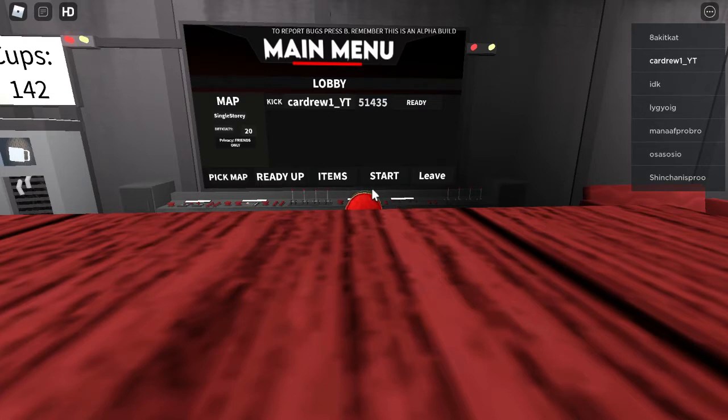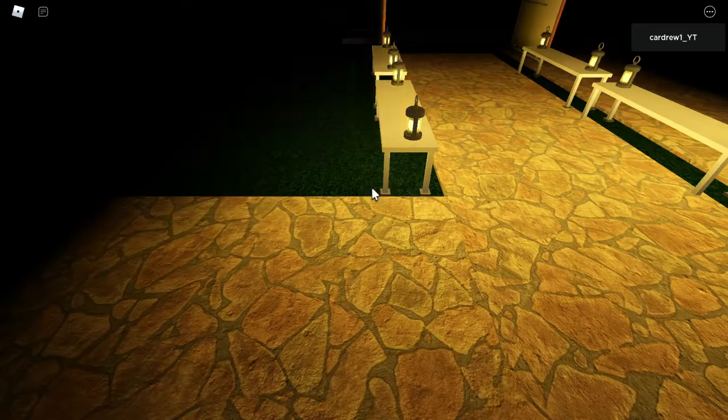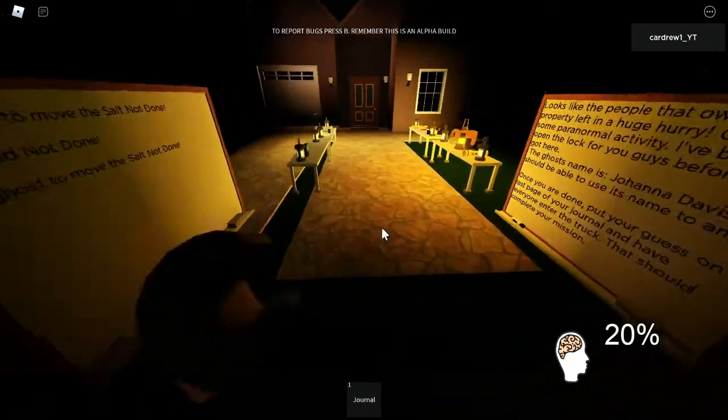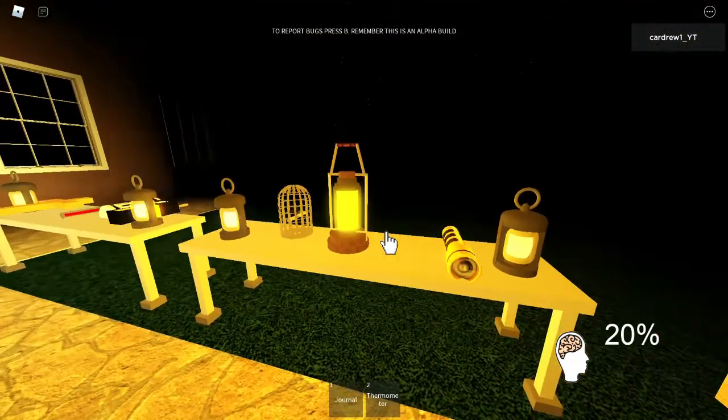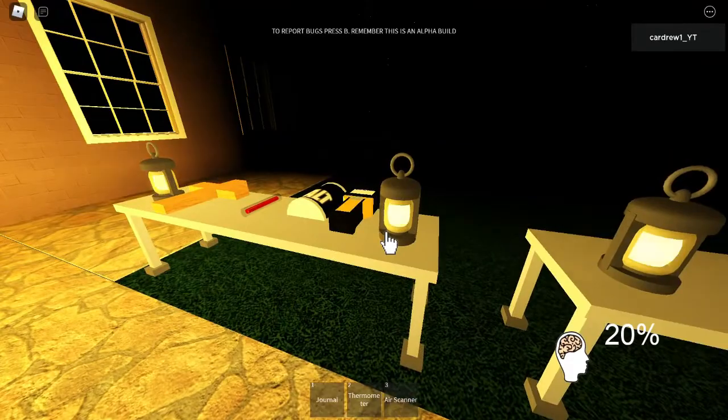It would be good if we got the birdcage to work on this video, just again to show you how it can be done. I did a very quick video once on getting the bird to die on difficulty 20 — obviously we don't really want the bird to die, but they're not real birds so it's fine. Thermometer, lantern, air scanner, drop the lantern, pick up a video camera, work my way around the house to find the room.